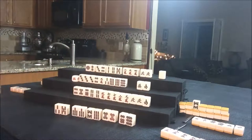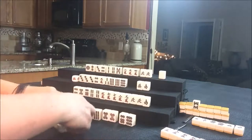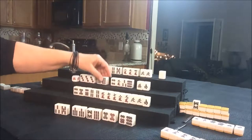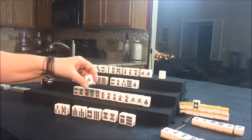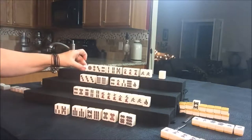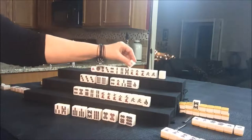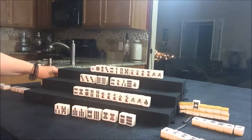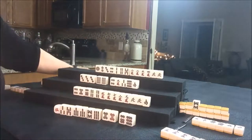Now we're going to discard. We're hoping to get them to All Pon. Let's get rid of the green because there are already three out — this is the last one. There's the green, and we're going to draw for North. Two Crack — we can keep that and get rid of the white since it was just Ponned. Let's go ahead and draw for East.